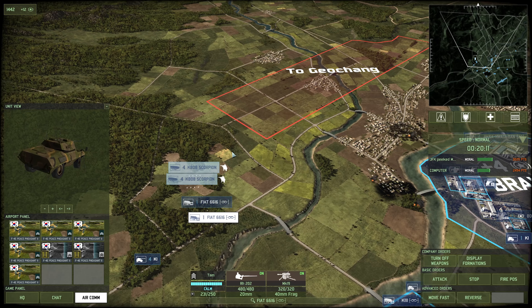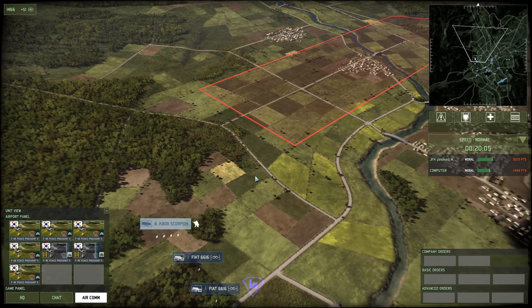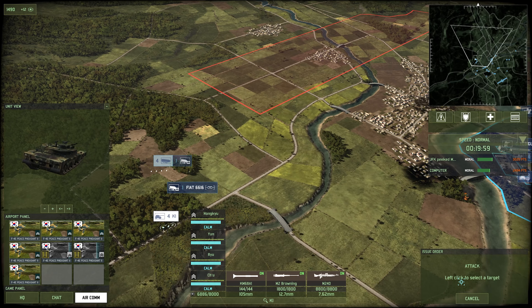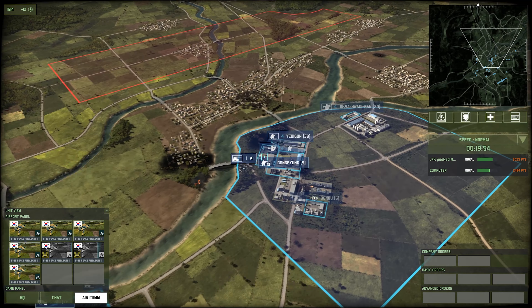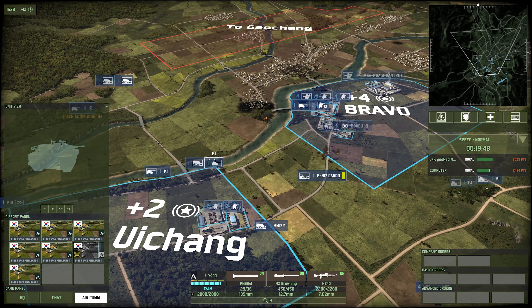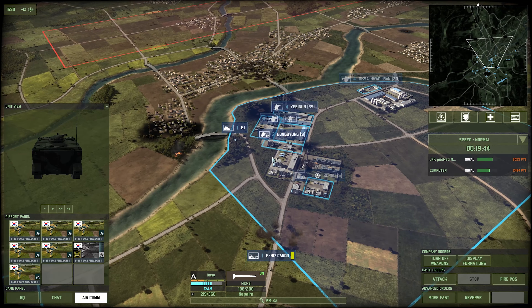We're going to advance these Fiats with Q. Q-moving is something you'll hear me say a lot — you might wonder what does Q-moving mean? It doesn't mean I'm queuing orders. The button Q gives you an attack command. Basically they will advance until they see an enemy, stop and engage, and unless they get destroyed or destroy the enemy target, they'll keep moving up until they've reached the destination of the Q-move.